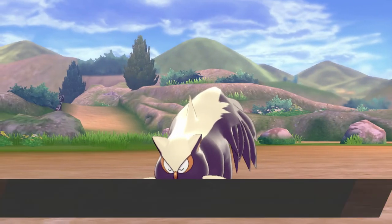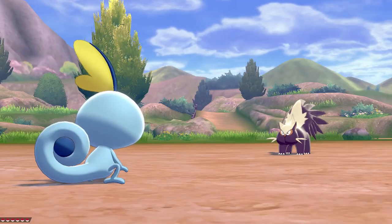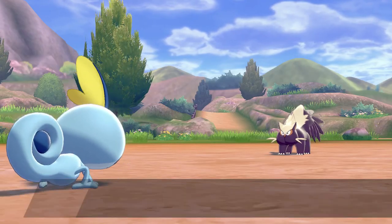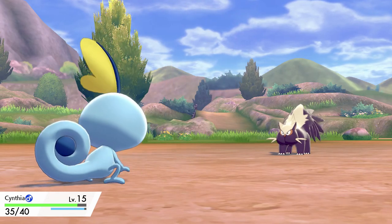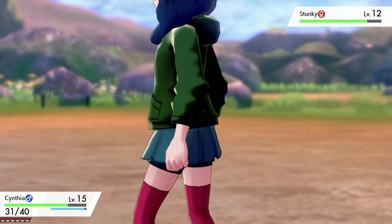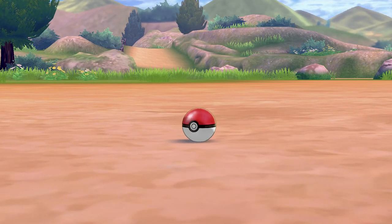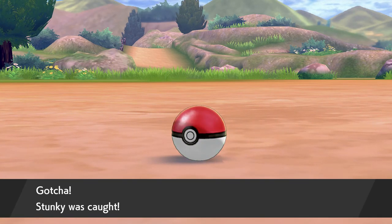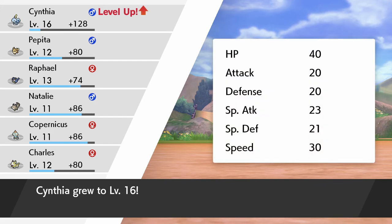A wild Stunky appears! Look how cute. Go on Cynthia, I know you can do it. It's level 12 — let's try Pound. I want to catch it. Catching is kind of easy in this game, so let's just try throwing a Pokeball now. Stunky was caught! Cynthia gained some experience points and grew to level 16.